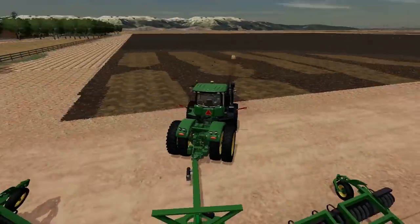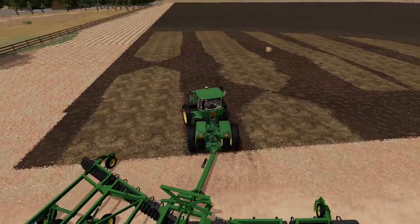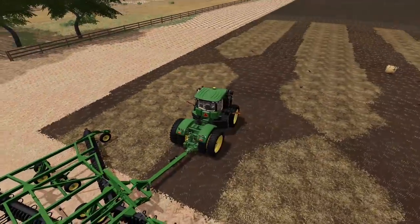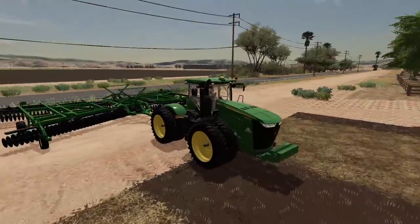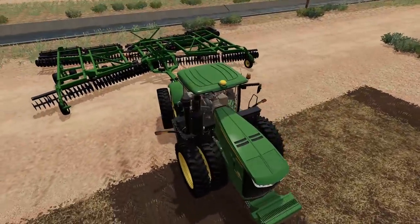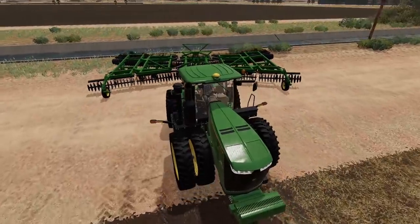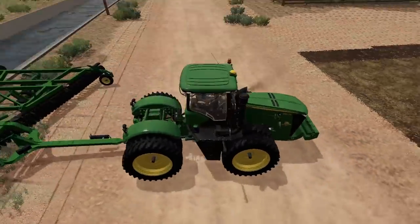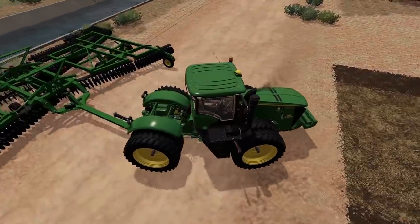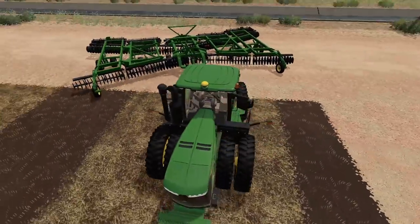We need to plow these fields. We'll have two corn fields instead of two soybean fields this time, so we'll rotate the crops accordingly. We're going to test how the 9R handles the five-section plow — it has the horsepower, but we might need to pull out the 9RT. We'll see how it goes.